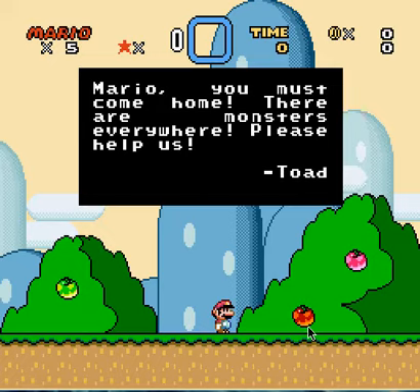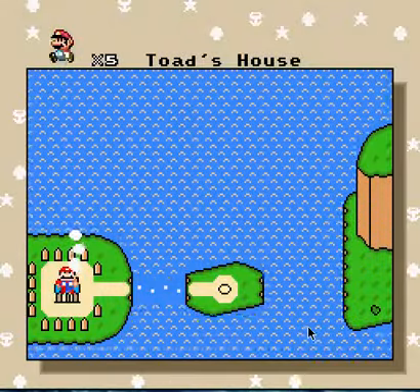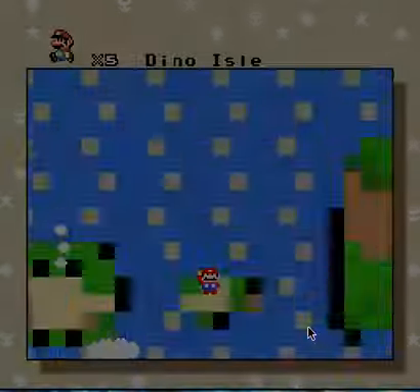And here is the story: 'Mario, you must come home, there are monsters everywhere, please help us, Toad.' So apparently back at home or whatever, there are monsters, so Toad wants us to help him or something. So let's go back.